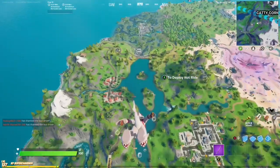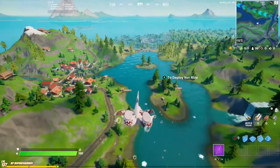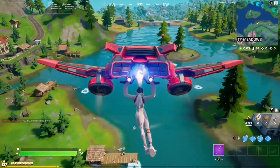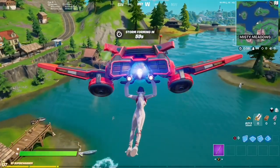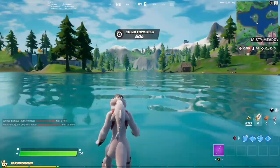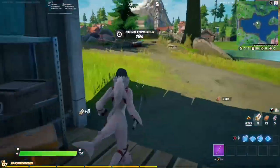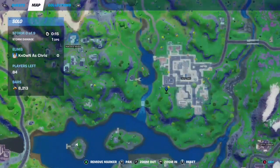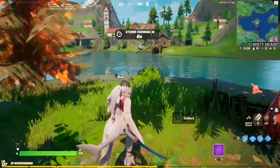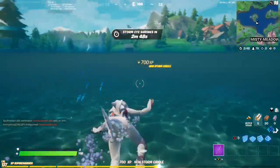From my understanding, there is a working location, which is extremely weird. We have Lazy Lake on the right, Misty Meadows on the left, and Lazy Lake Island right in the middle. I was gliding down toward that area and boom — there it is! So we have Lazy Lake over here and Misty Meadows over there, and right in between is where I ended up getting the challenge — that's where it gave me credit.